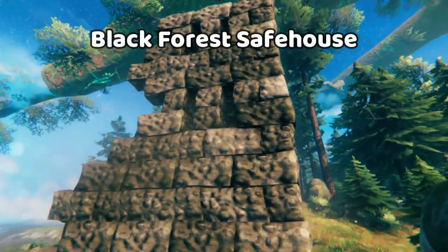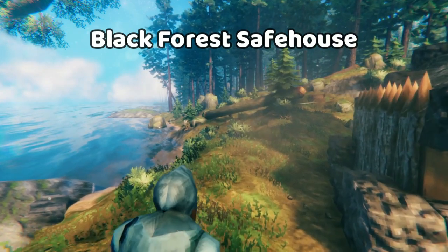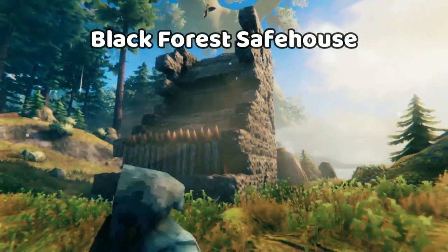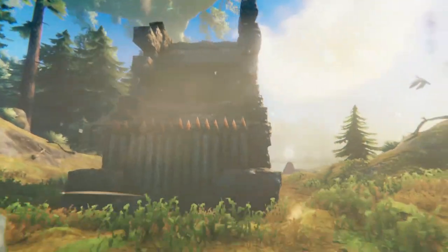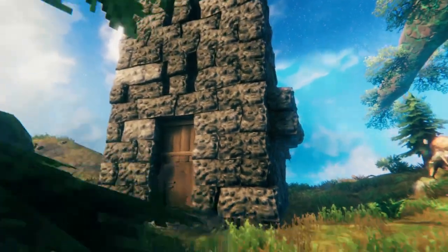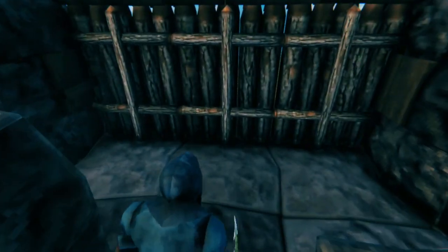After you've spent some time in the meadows, you'll be in the black forest getting copper. One of the first things that you should do when you start getting into the black forest is find a safe house. Safe houses are great to build as you're exploring a new biome in Valheim. A safe house is essentially a structure that uses as little resources as possible. You find one of these pre-existing structures that Valheim spawns, and then you add maybe 50 to 100 wood to make it a basic functioning safe house. And then if you want to in the future, you can upgrade this, turning it into a forge to smelt things.